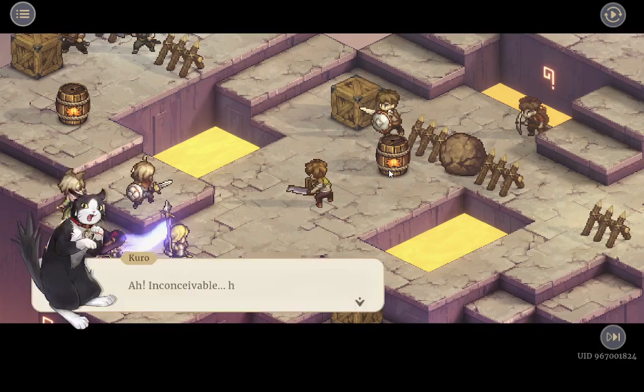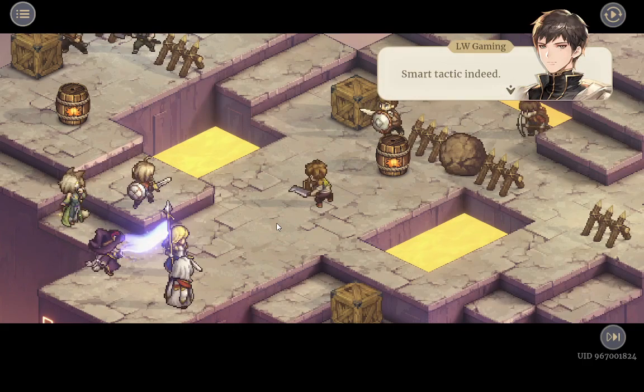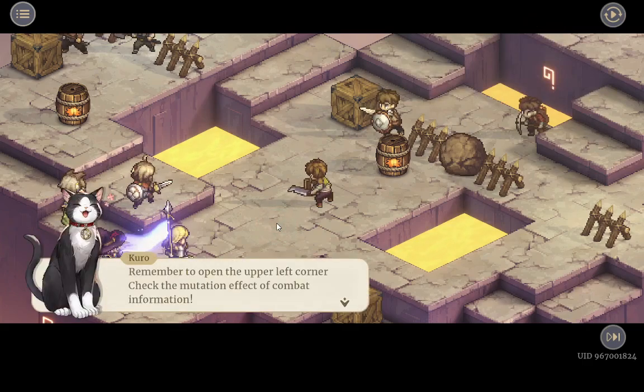That unit just got destroyed — inconceivable, how could this happen? Smart tactics indeed. I'll leave the rest to you, human. Remember to open the upper left corner and check the mutation effect in the combat information.